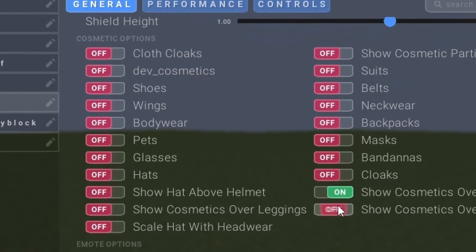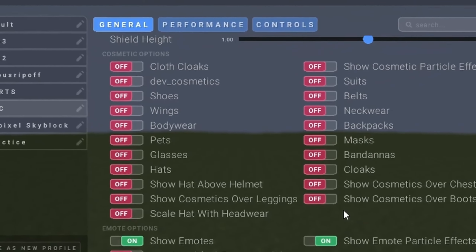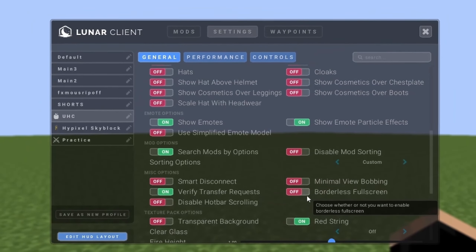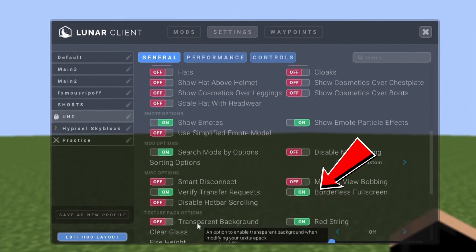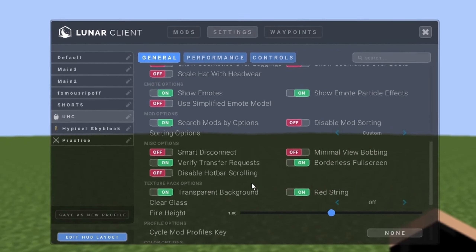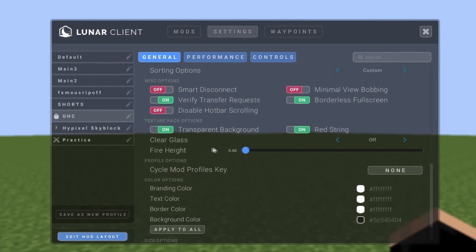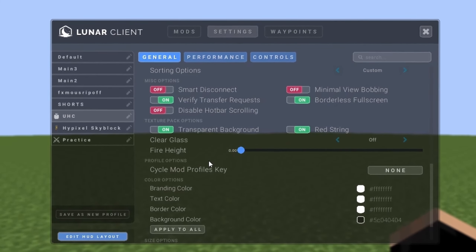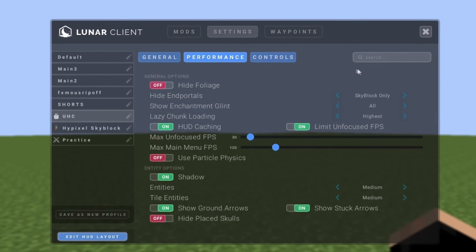In General settings, turn all cosmetic options off. The reason to turn these off is that other players' cosmetics can heavily affect your performance. Also turn on Borderless Full Screen, turn on Transparent Background, and set your Fire Height all the way down so you get the most FPS possible, especially when PVPing.